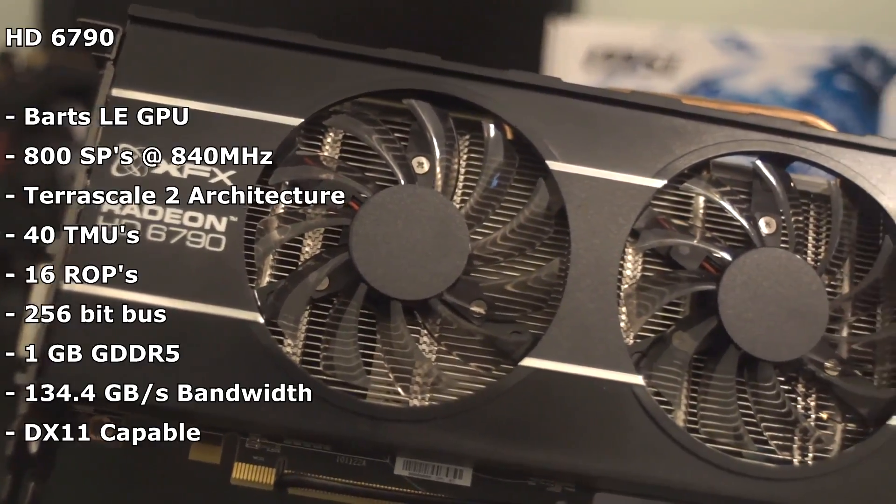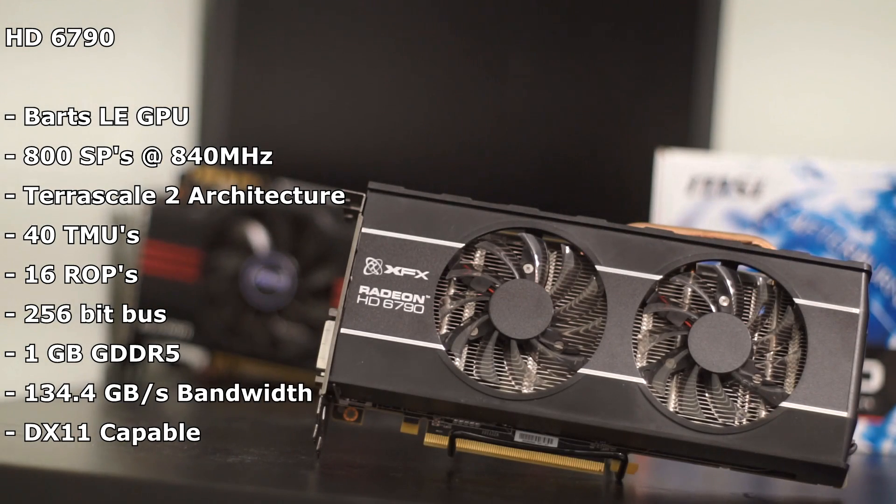So despite this particular card's age, it's damn near in pristine condition. Inside this XFX design shroud, you'll find a Bart's LE GPU with 800 Terascale 2 shaders at 840 MHz, 40 texture mapping units, and 16 raster operation pipelines. Although this chip shares similarities with the HD6770 and 5770, it does have a larger memory bus width of 256 MB over the 128 of the latter. The HD6790 also comes with 1 GB of GDDR5 with a 134.4 GB per second memory bandwidth. With support of up to DirectX 11, we should still be able to play almost all of the games out there, so let's boot up a couple and see how they fare.